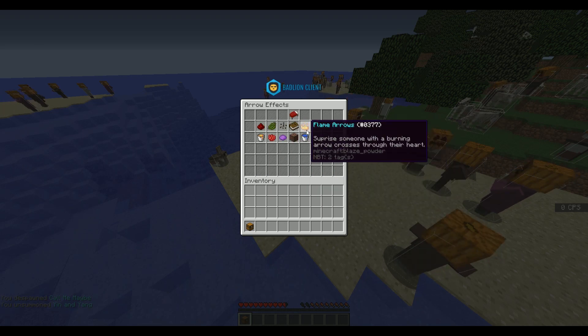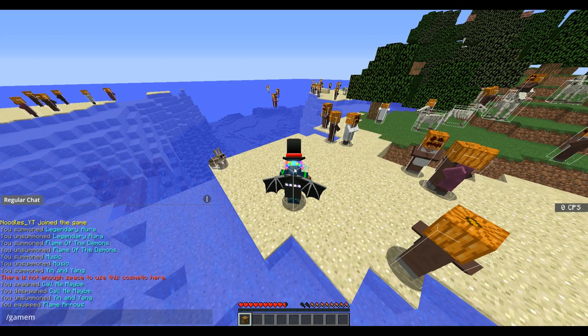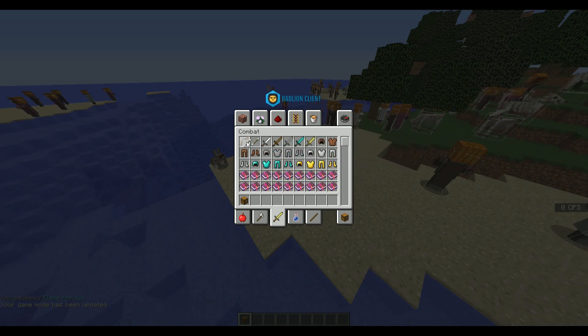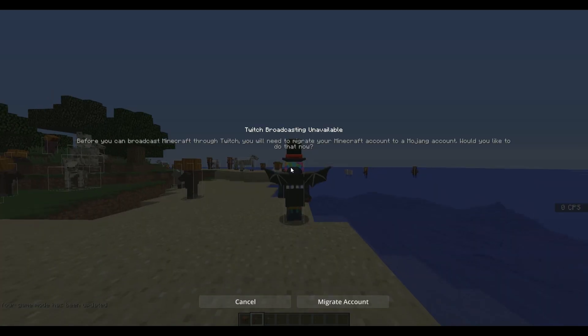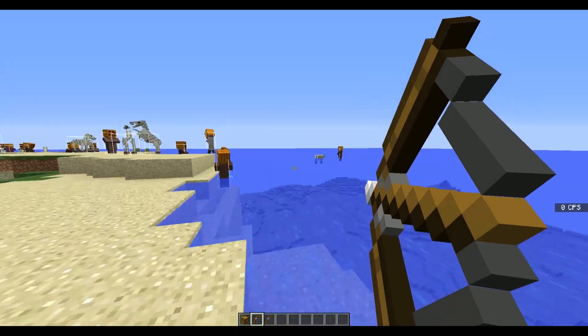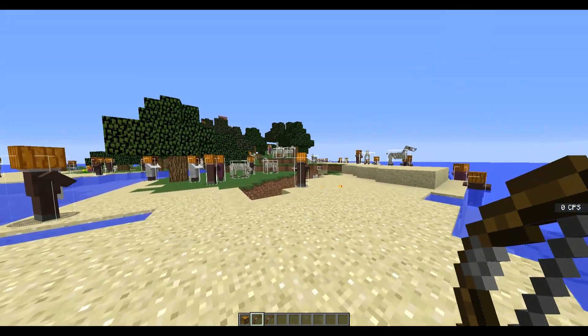You've got your arrow effects — flame arrows and stuff. You would need a bow for this, and I'll go ahead and get a bow out of game mode 1, and I can show you what these do. Pretty much those are the little trail effects that you get on your bows when you fire. You can see those little fire effects that I'm getting when hitting. So that's the arrow effect that I enabled, which is pretty cool.